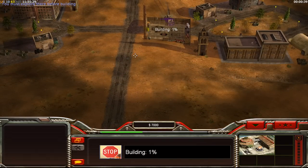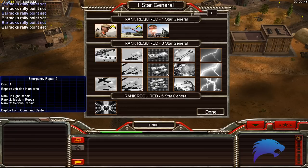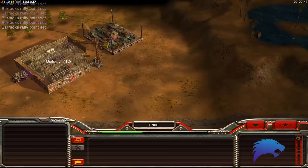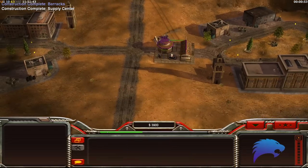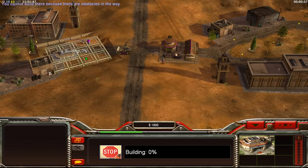From the barracks we're gonna be queuing up five tank hunters and getting that upgrade from the command center via general's promotions. I've queued up five tank hunters, dropped down an airfield back at the base, and I'm gonna drop down a war factory here.